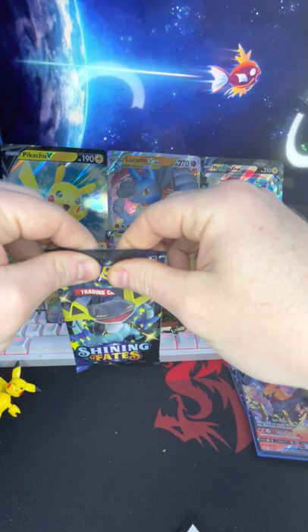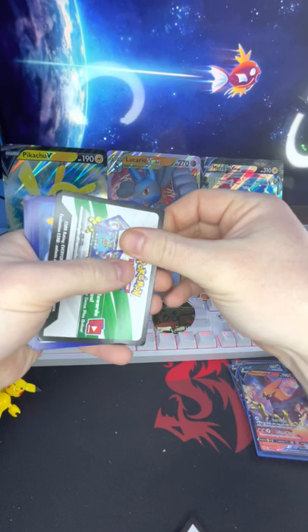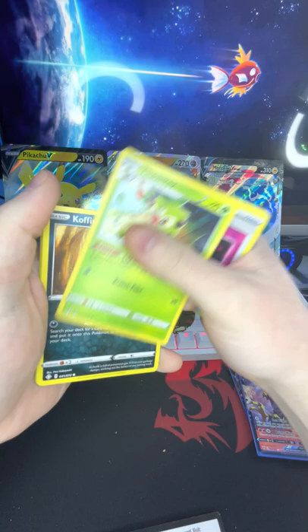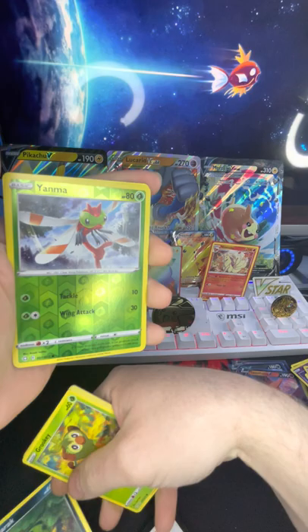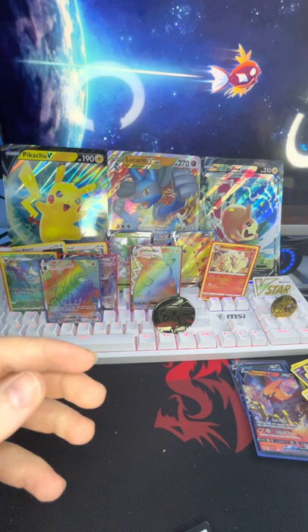I'm really excited for this one — we got our Shining Fates pack. I like this set, it's got some nice cards in it. All righty, let's see what we got here — oh, we got a white code, yes! Come on, let's get something good here. We got an energy, Luxio, Team Yell Towel — that's wacky — Coughing, Horsea, Grooky, Morpeko, Spinarak, Yanma, and a Celebi. Dang, kind of let me down on that one. Oh well, still some nice art, I like it.